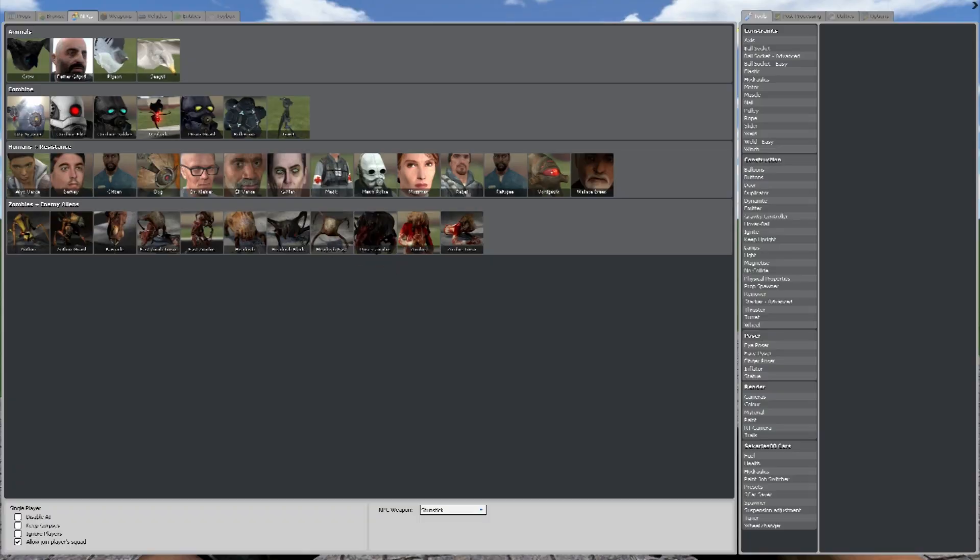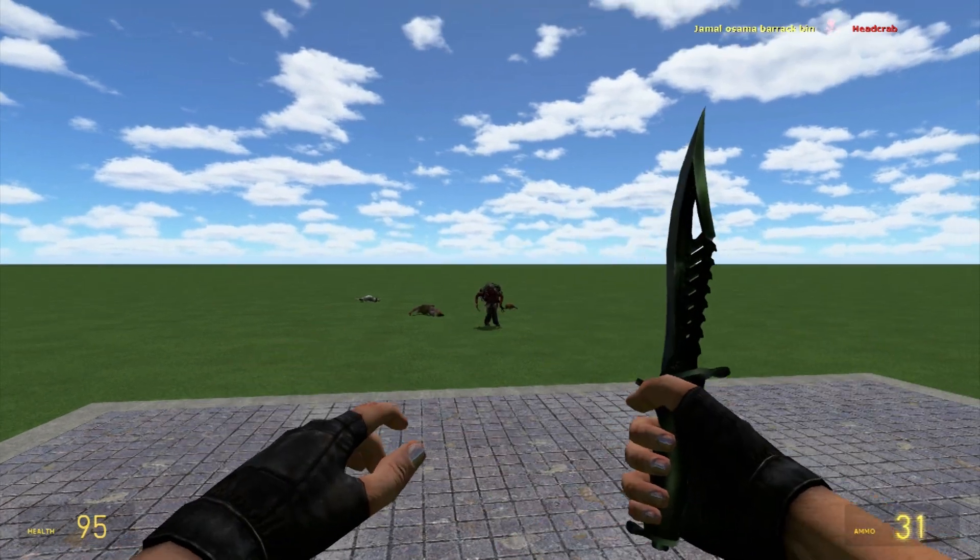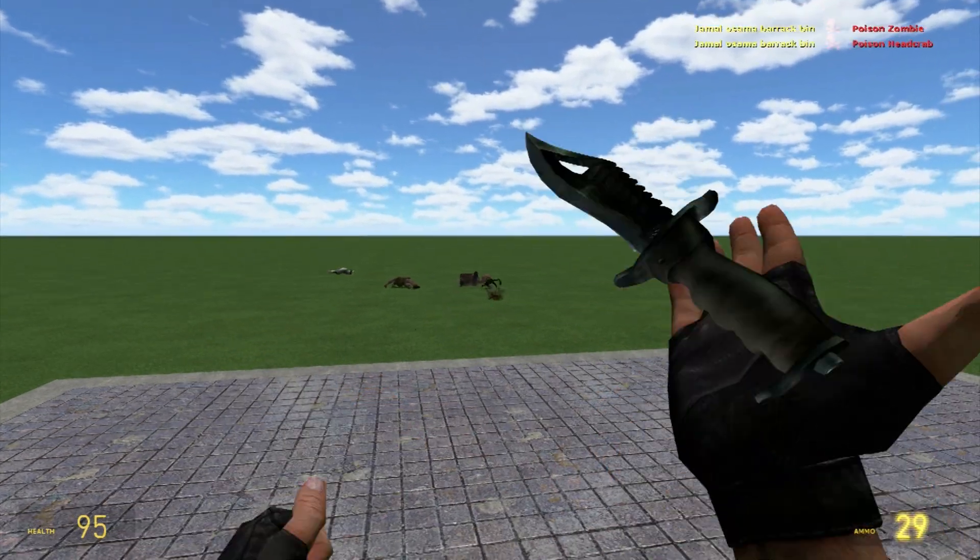Testing on a variety of NPCs here - got the headcrab and everything like that. And my cat's trying to get up onto my desk.